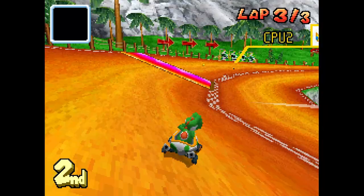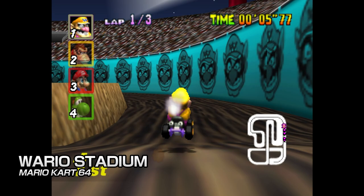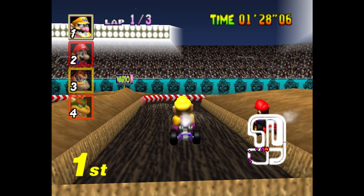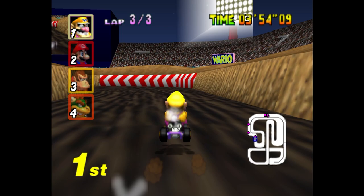Mario gets all the attention in these games, so let's give the villains a few circuits to shine on. First up is Wario Stadium from Mario Kart 64, the second longest track in the game, featuring a myriad of jumps and tight corners. We're yet to see it again in a modern Mario Kart game, so why not now? Adding in the usual gliding, underwater, and zero-g sections would make this track that little more interesting, but since it's such a long track in and of itself, it'll be great for that final round of a Versus tournament.